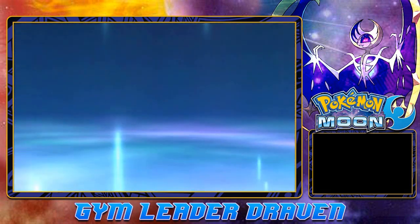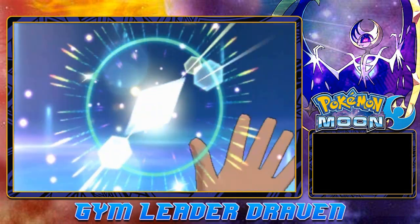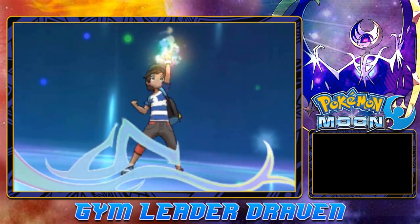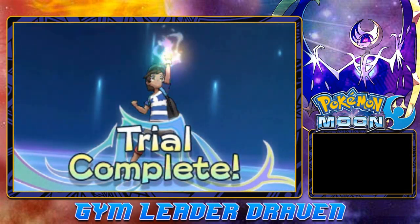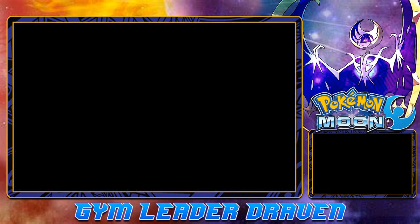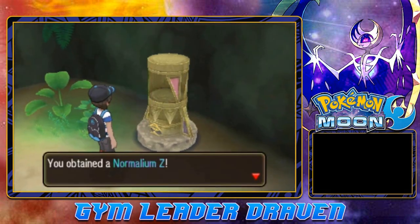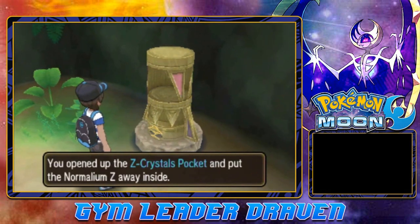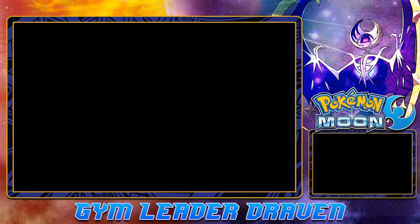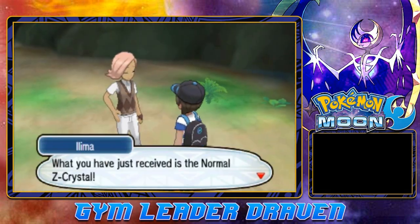There it is, guys — this is basically our badge. Throwing out a peace sign — our very first Z-Crystal, the Normalium Z. Trial complete! You've obtained the Normalium Z, and you open up the Z-Crystals pocket and put it away.